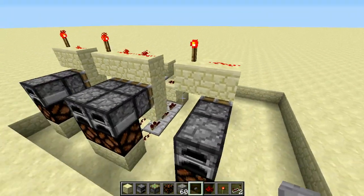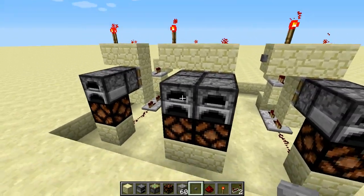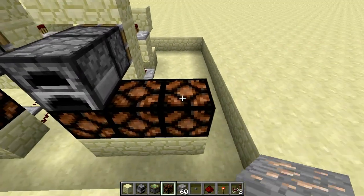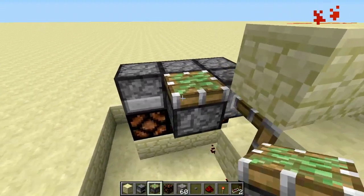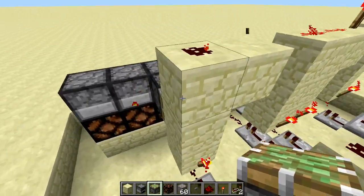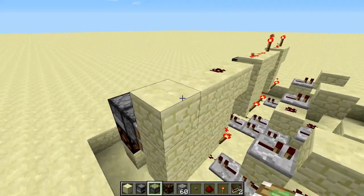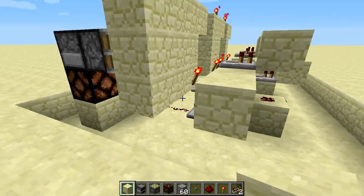Now, for the two — for this size — this is a tileable design. You will want more than one furnace. So let's build here two more. Actually, before building, I'm gonna knock out the torch, just so the BUD won't be working. And you just put your sticky pistons here. You do this three hard wall. Put redstone running like this.